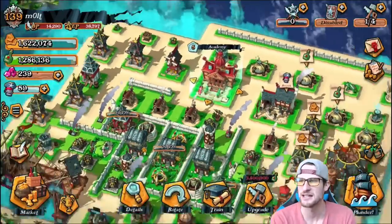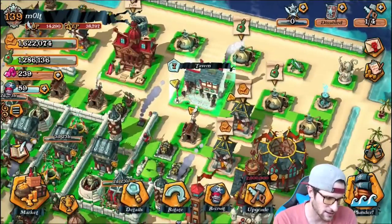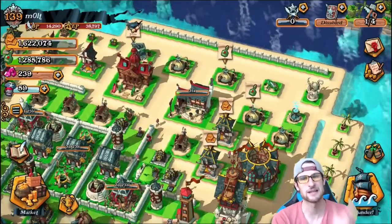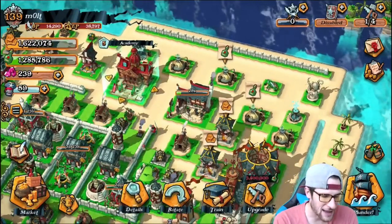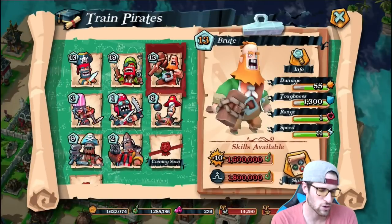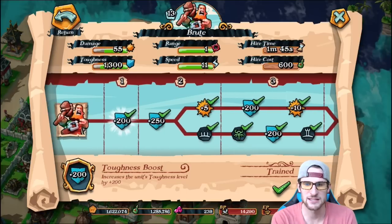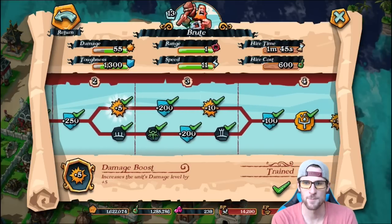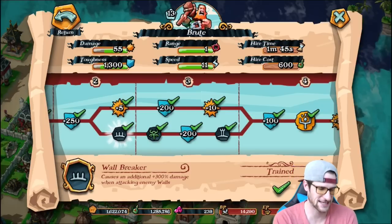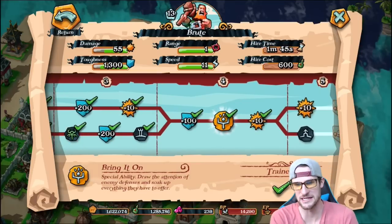First of all, the two most important buildings on the base in my opinion are the Academy and the Voodoo Hut. I need to go in and recruit one of these guys — we'll be done in 34 seconds and we're going to use them in a second. Over here at the Academy is where you train your troops and upgrade them — give them more attack and whatever. Looking at the Brute, you can see every upgrade gives him plus 200 toughness, which is like his health, plus damage boosts and an additional 300 damage when attacking walls.